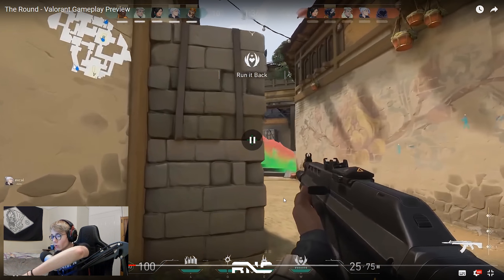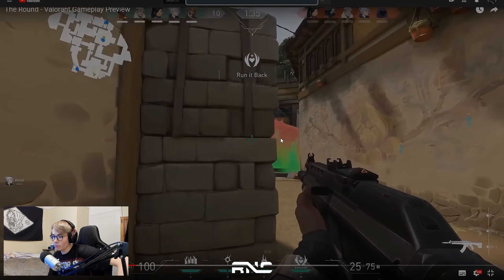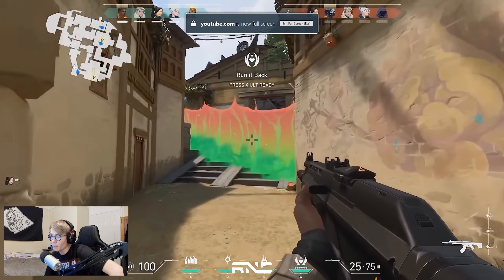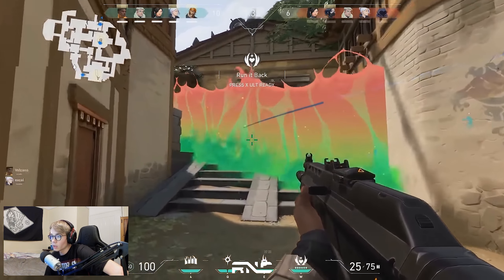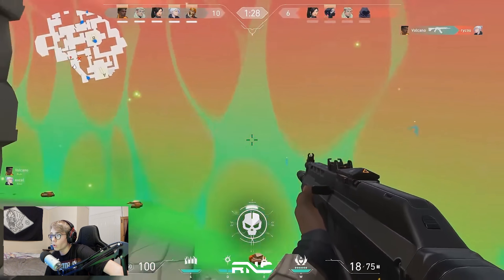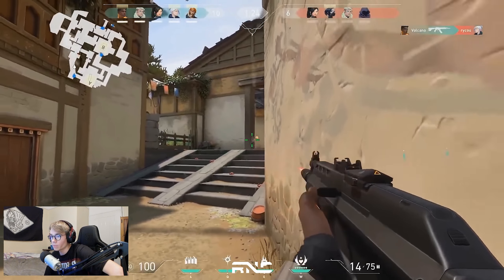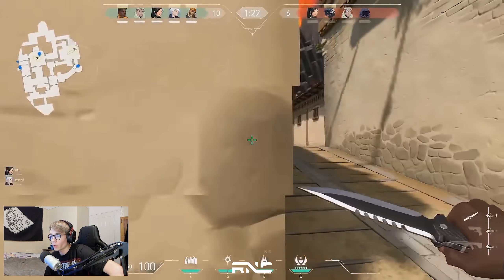So I think what happens is there's an orb which you need to collect by pressing F — maybe you need six of them to get your ultimate. So that might not even be an economy thing, it's about playing the map. So that means you can't just use it immediately. Also, is that barrier shootable through? It looks like it is — but can you walk through it as a teammate or an enemy?